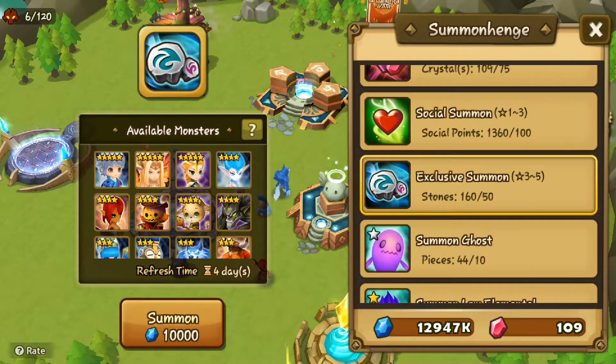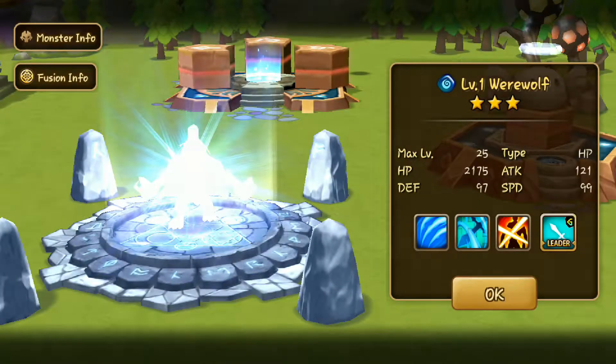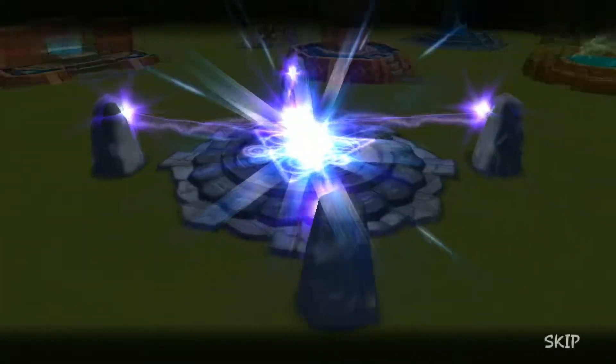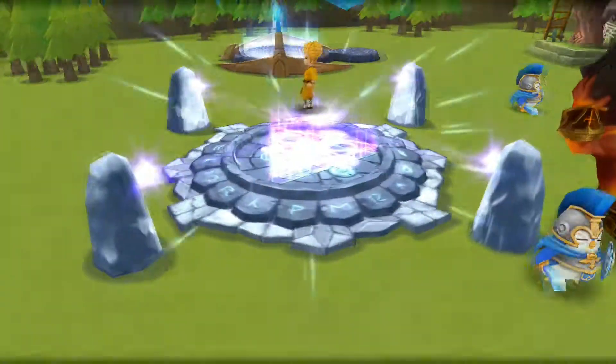I have better luck summoning on other people's accounts than on mine. 4 stones. I can't complain I guess — I got Tyranese from stones. So it's 8 stone summons. We got 1 lightning which is good. Pretty decent.